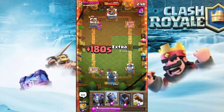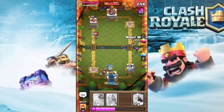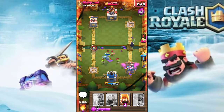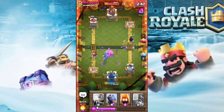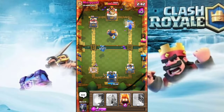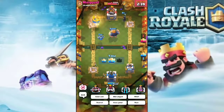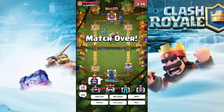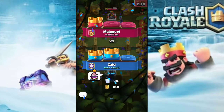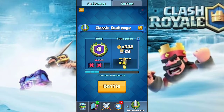I just need one more fireball to win it. Let's defend until we get a fireball. He drops a goblin barrel — I drop a log. He drops his goblin gang but that's not gonna do much. Royal Giant number two — that's one of the best plays in Clash Royale. I hope you enjoyed this video guys. I'm gonna DM him very hard and maybe he's just crying. Hope you enjoyed!